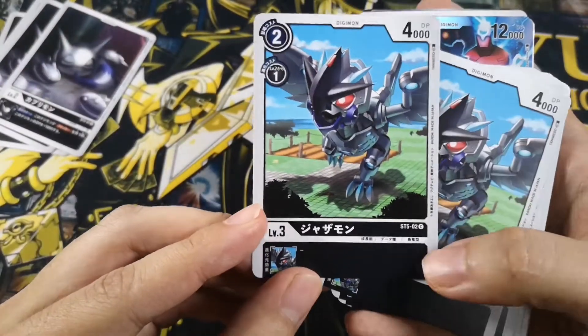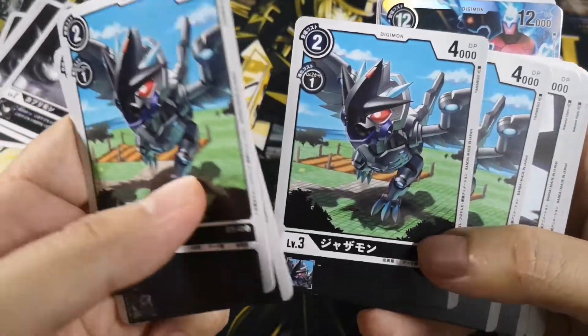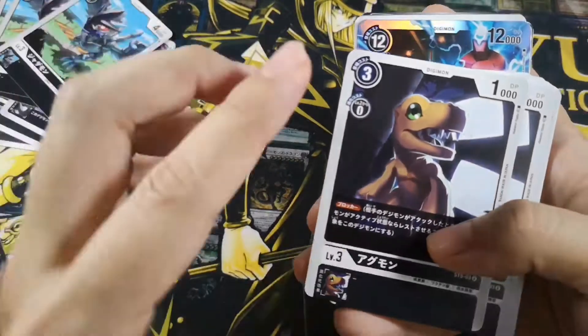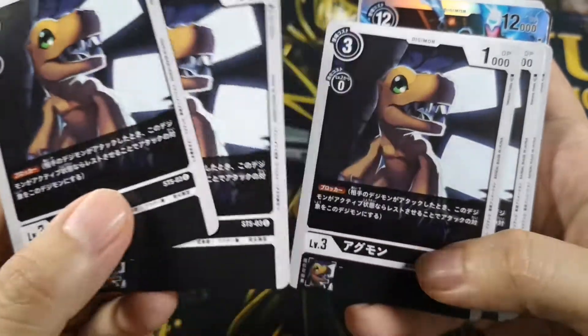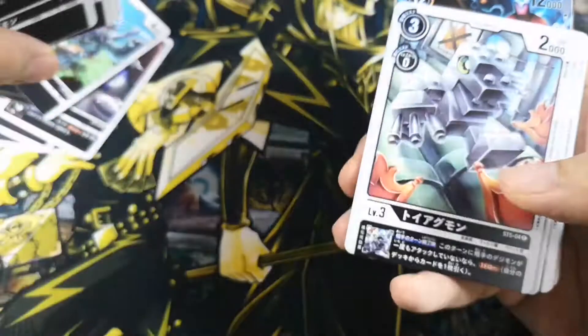This is Jazamon, just a generic vanilla monster with two evolution sources and one cost to evolve. Then we have Agumon — this Agumon has a Blocker, so it'd be interesting to put it in a rookie rush because in case you need to block some of the attacks.